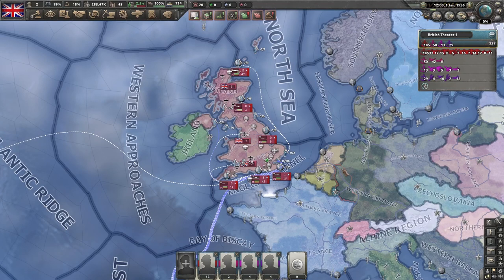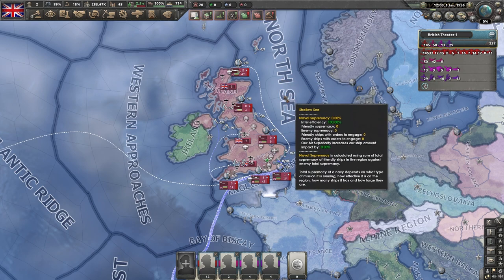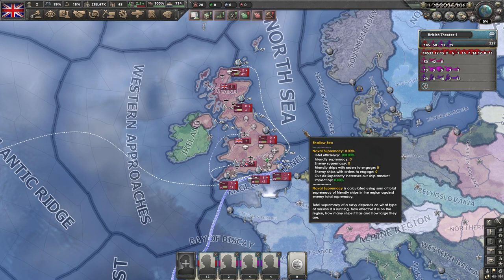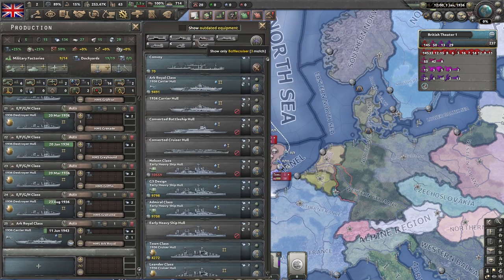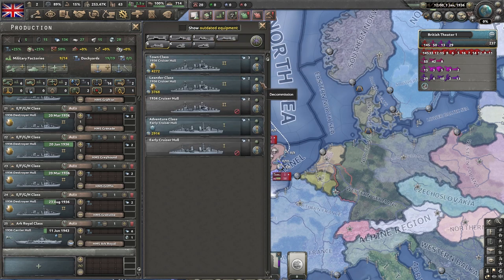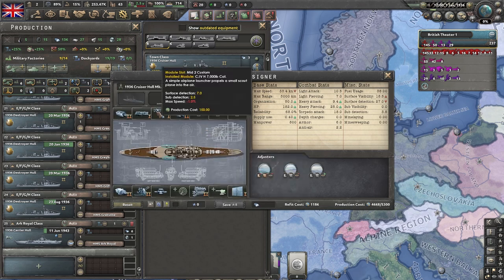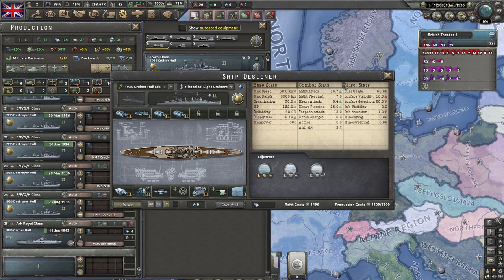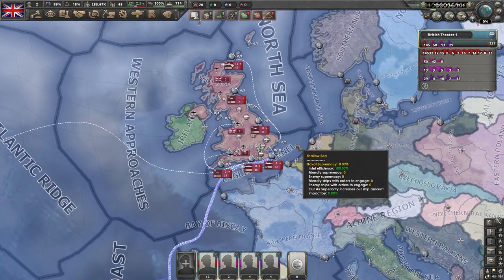Hey kids, welcome to Rob's Red Hotspot and welcome to a Hearts of Iron 4 tutorial guide. Today we're going to be talking about naval refits in the No Step Back patch. I've seen a few videos out on naval refits — most of them are focused on axis powers, taking light cruisers for countries like Italy and turning them into heavy cruisers. I haven't seen very many guides for allied countries and countries that start with larger navies.